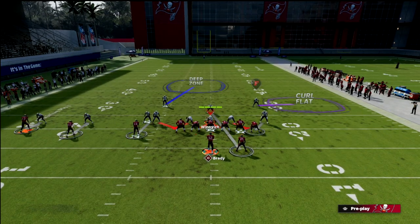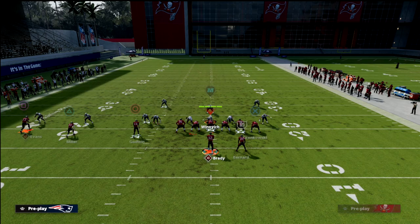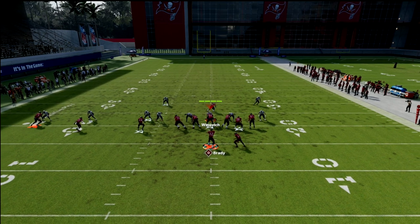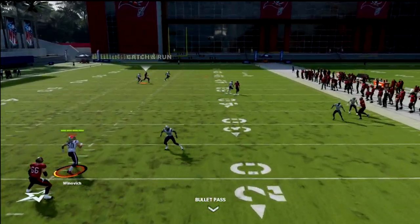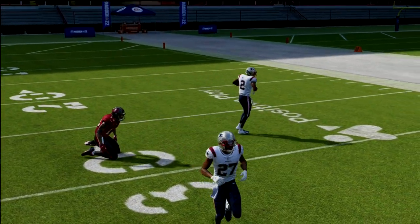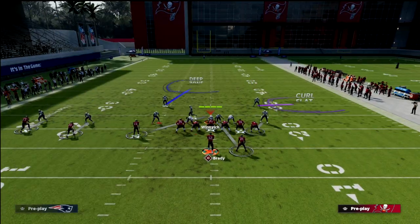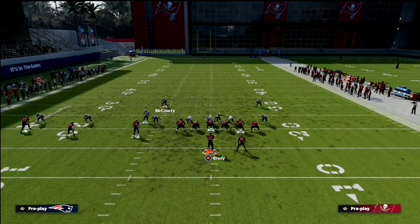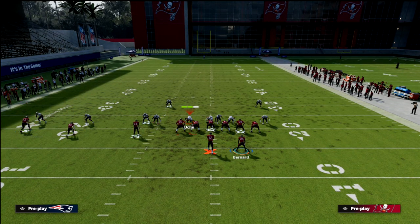If they have a deep half, the skinny post will also generally win over the middle of the field. To stop that, they have to purple the right side and inside-third the trips side. Once the post crosses the face of the inside third, you can see it's still throwable but not ideal. So now they have to have somebody over here for the tight end, somebody for the post — and that's where we can really start to mess with people.